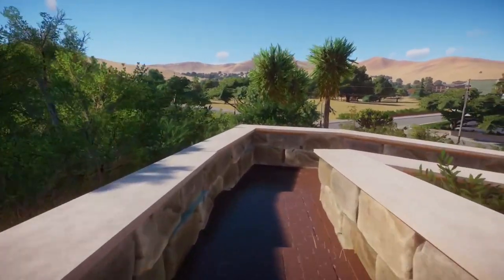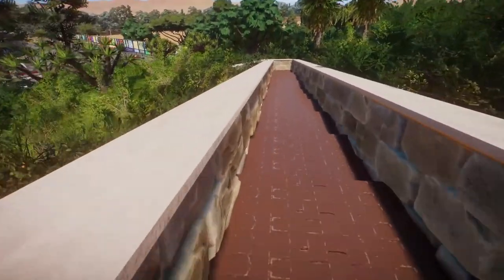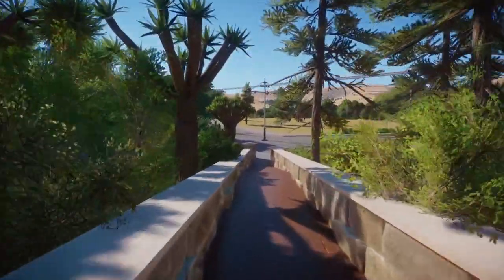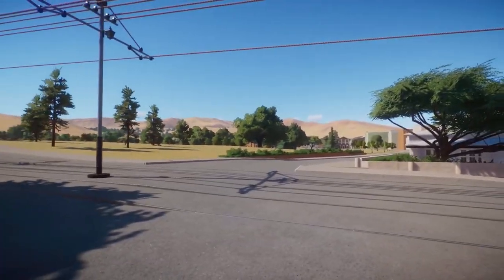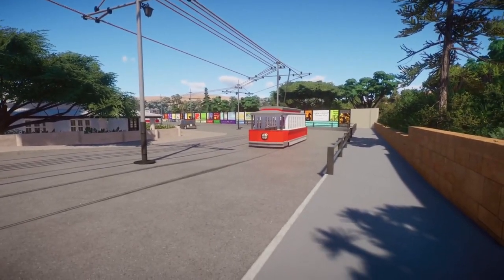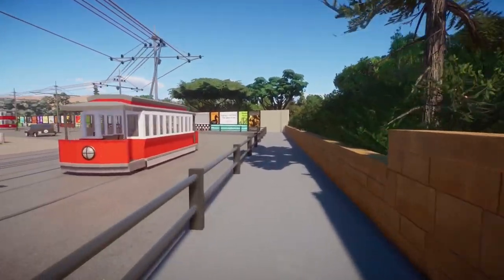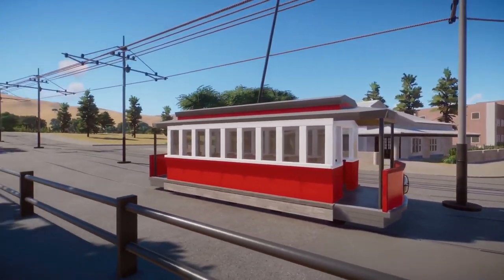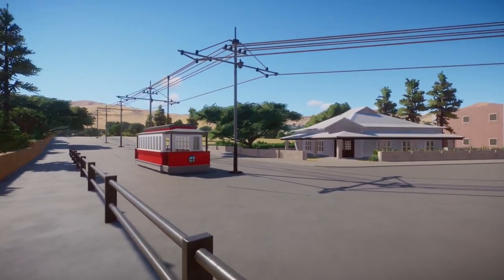We take a walk down these stairs past the church and head into this little olden city, which is based on the city of Port Elizabeth. As we start off here, you can see I've got some tram lines in and there's one of the trams. In South Africa, most major cities had trams until the 1940s, so in seven years these trams are all going to be gone, but for now they're here to enjoy.